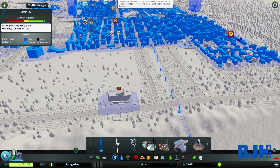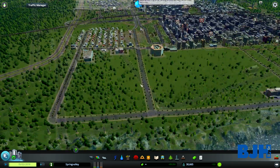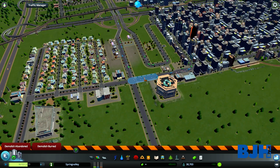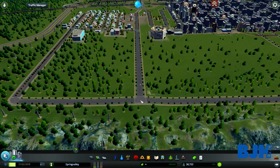Let me just fix the electricity problems — we've got some fire and some dead people, but it doesn't matter. Let's focus on the Traffic Manager mod. First, let me just remove this piece of road so all traffic will go to this intersection and I can show you what we can do.